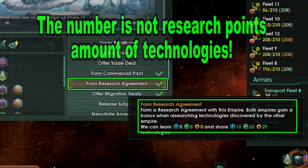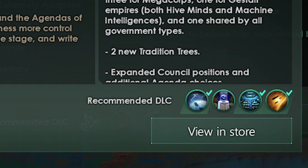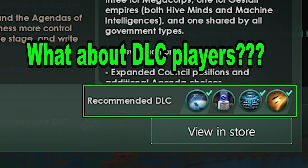You can take research speed and percentage technologies when you see them if you want to max out your research. You can also enter research agreements with other empires if you're friendly and have extra influence gain. That is mostly what you can do as a vanilla empire.